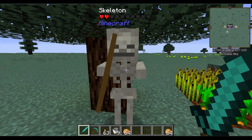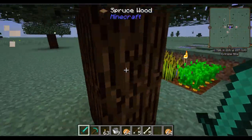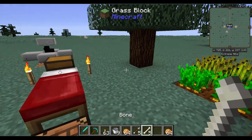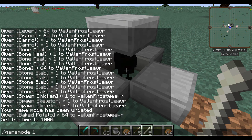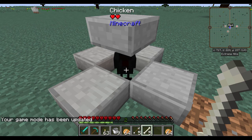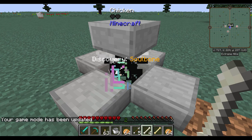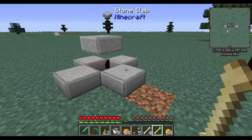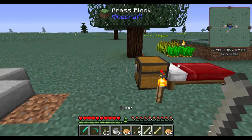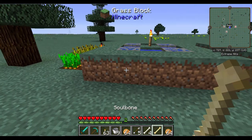To get started, we're going to end up needing some bones. Find yourself some skeletons and get some bones. Once you've got some bones, you're going to want to find a volunteer, like this chicken here. You'll want to get the killing blow on an entity. You'll end up getting a soul bone — it's a bit more yellowish in color. Any time that you end up killing an entity with a regular bone, it should turn into a soul bone.